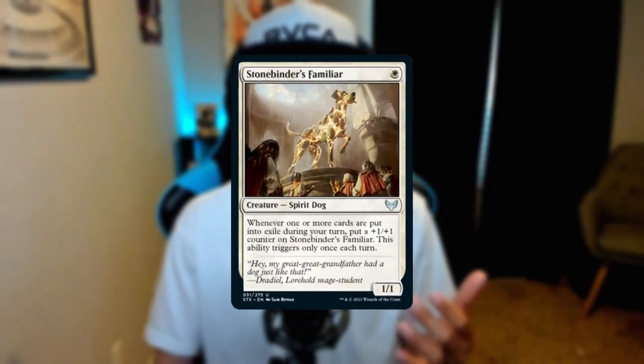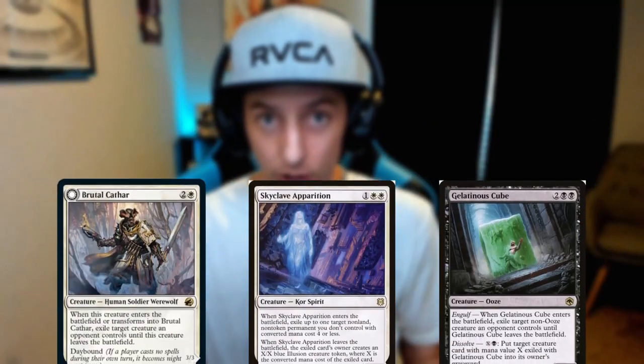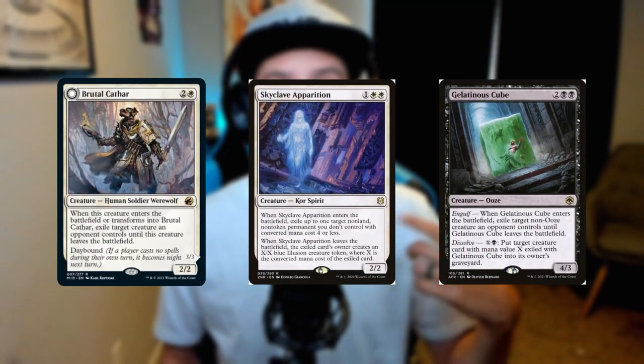Today we are playing an aggro destroyer. We are talking about an Esper exile tribal list built on the foundation of Stonebinder's Familiar. Stonebinder's Familiar is a simple one-drop that's going to grow over time as we exile cards from the battlefield. It pairs really well with things like Brutal Cathar, Skyclave Apparition, and Gelatinous Cube.